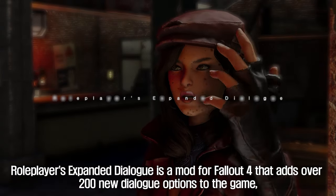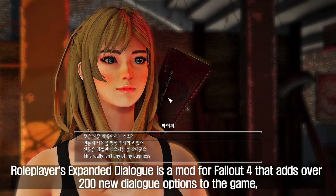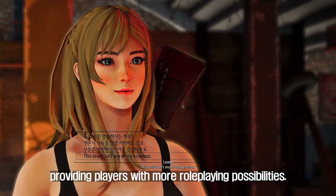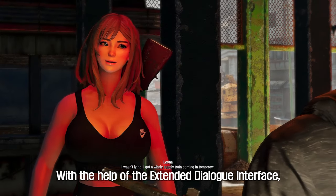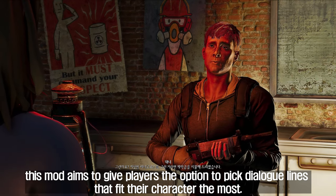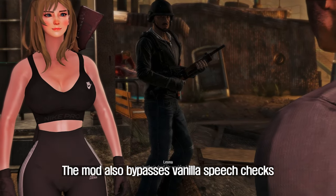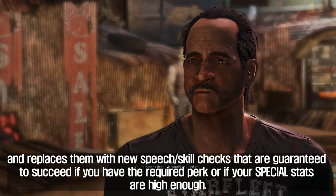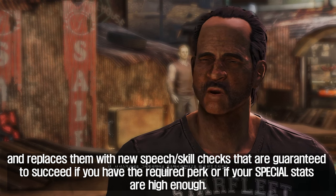The fourth mod I'm going to introduce to you is Roleplayer's Expanded Dialog. This mod for Fallout 4 adds over 200 new dialogue options, providing players with more role-playing possibilities. Using the Extended Dialog interface, it gives players the option to pick dialogue lines that fit their character the most. The mod also bypasses vanilla speech checks and replaces them with new speech skill checks that succeed if you have the required perk or your SPECIAL stats are high enough.